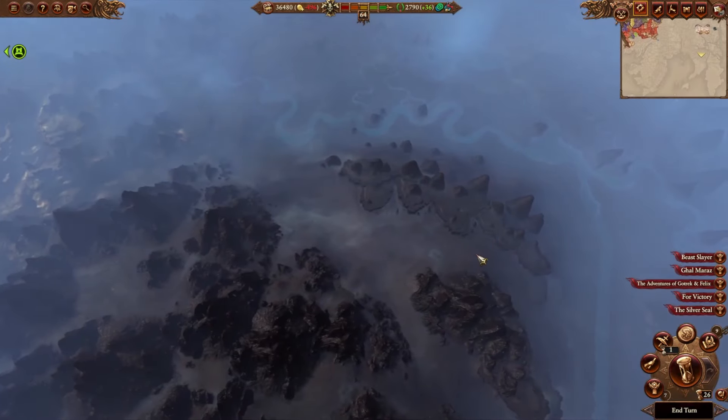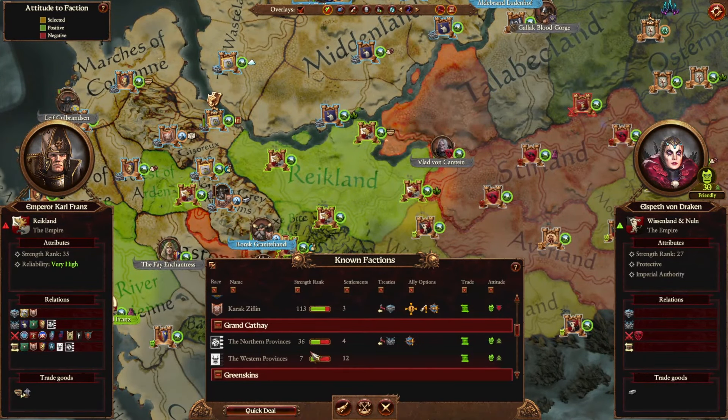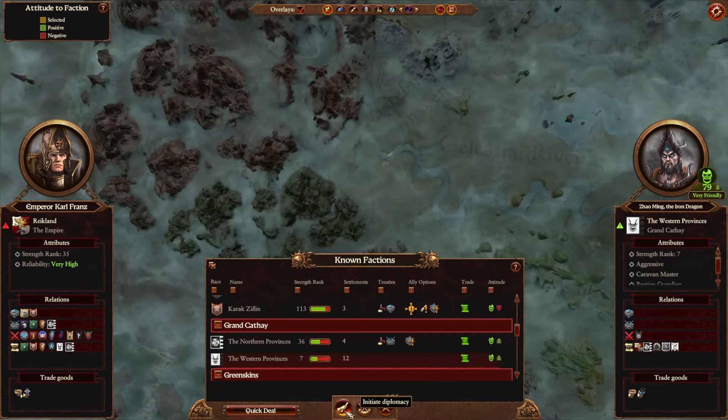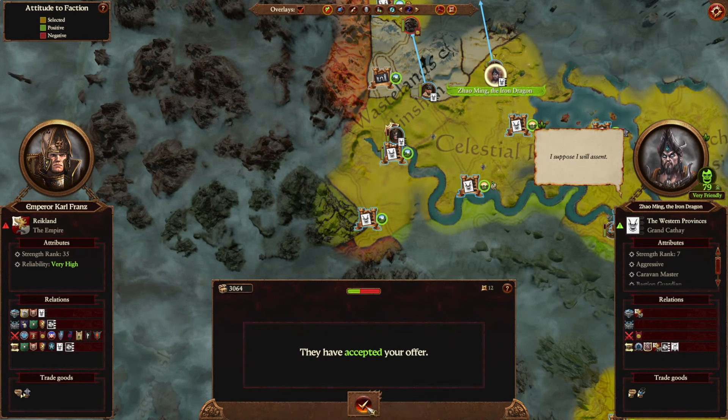You don't start with vision on Gelt's settlements, but from around turn 10, Cathay caravans will start to turn up in the empire. The Western provinces start right next to Gelt, so if you meet one of Zhao Ming's caravans, you can then ally with Zhao Ming to get vision on Gelt's settlements.